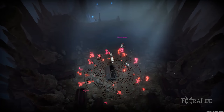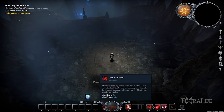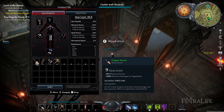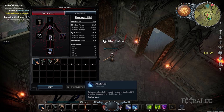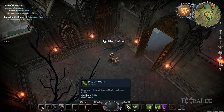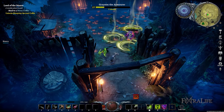V Rising Early Access features a classless system, which means that there are no set classes to follow. Instead, your build will depend on the techniques you acquire from the weapons you wield, the abilities and powers you get from special bosses, and the blood type you want to focus on. For every weapon you craft on the bench, whether it's a sword or crossbow, you unlock certain techniques specific to them. Switching from one weapon to the next is effortless because it can be done with hotkeys.